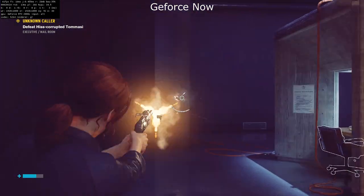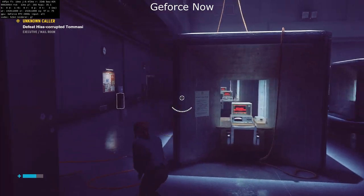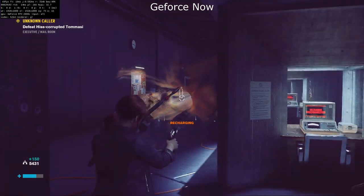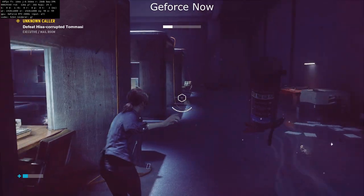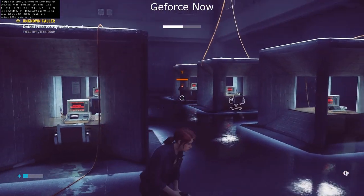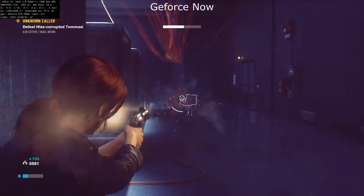All those effects on the floor and all the lighting around are kept even on the character model itself — you can see those lighting effects lighting up as she runs past. The frames drop down to 58, which I think is the lowest I've seen, but otherwise it plays perfectly fine.